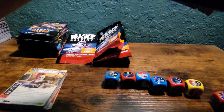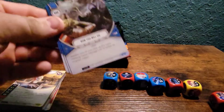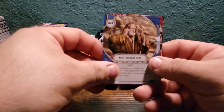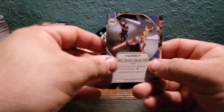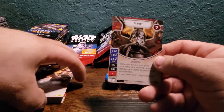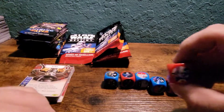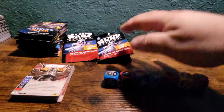The yellows I think are what we want — the hero or villain cards. Now You Will Die, Krayt Dragon Howl — oh boy, Krayt Dragons are no joke. Synchronicity, Emergency Evacuation and Tie Pilot — and there's the base. Got three more packs.